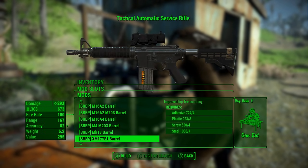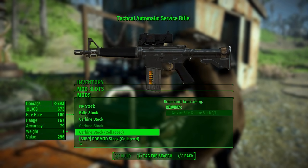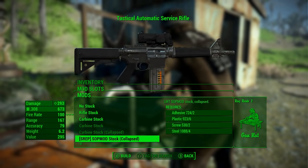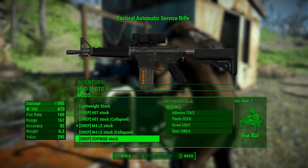There are new barrels, new mounting points, new handguards, new rail system, new stocks, new compensators, new sights, new grenade launchers, new magazines, and so much more including a buttload of new ways of putting it all together.